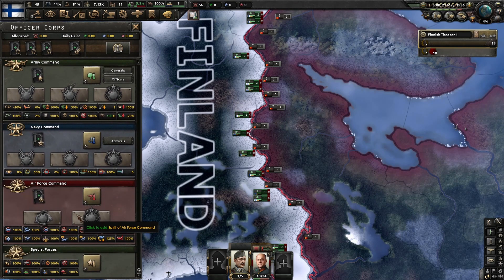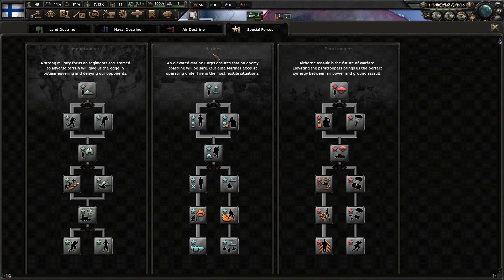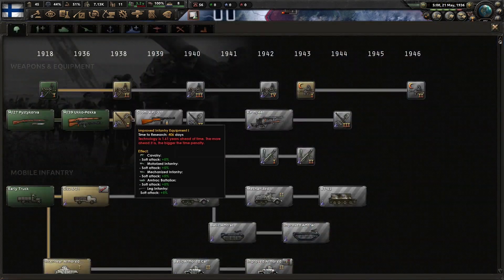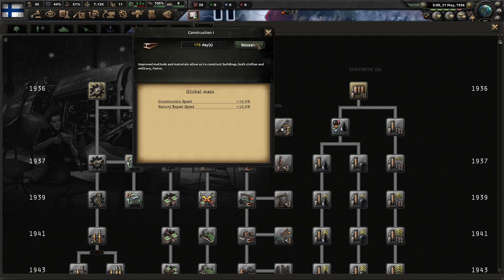One thing which is also quite nice — they've added, and I'm pretty sure this is new — you now have special forces with focus trees for them. You have mountaineers, marines, and paratroopers, and you have focus trees for them all, which I think is really nice because I don't remember them having their own focus trees before.